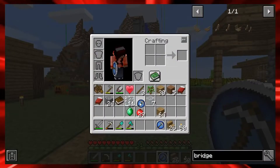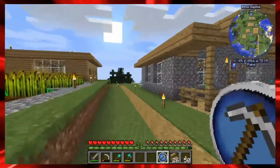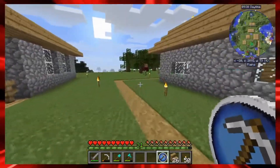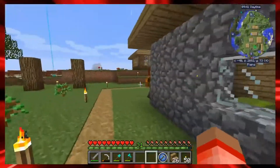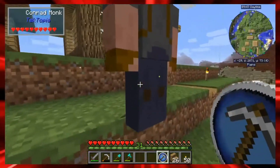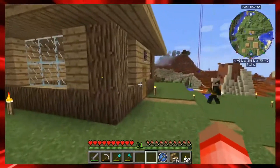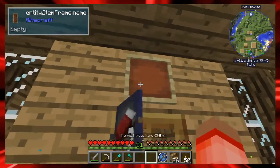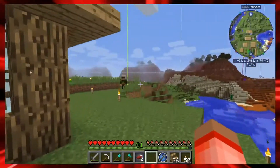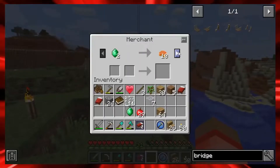Wait — did I buy two miners? I was supposed to buy a mine shaft! Now I have to get some more emeralds to get a mine. That's just fine. The guy who wanted to be a miner — we're going to have two miners, which is perfectly fine. Conrad, you're now a miner. You don't have a bed yet — we're going to talk about that.